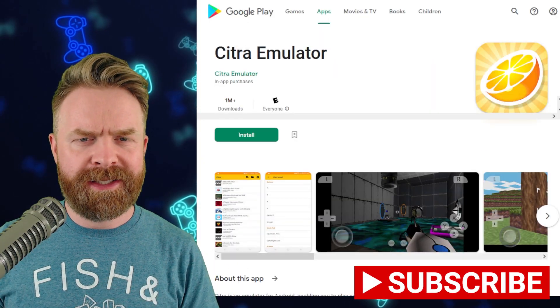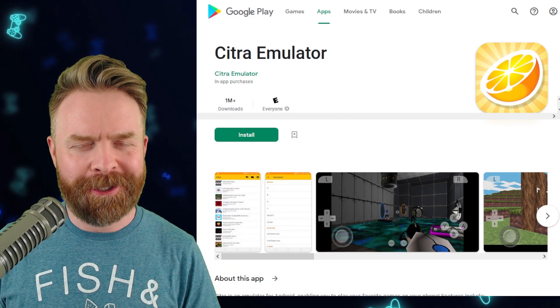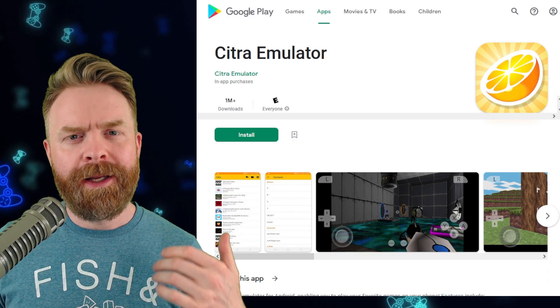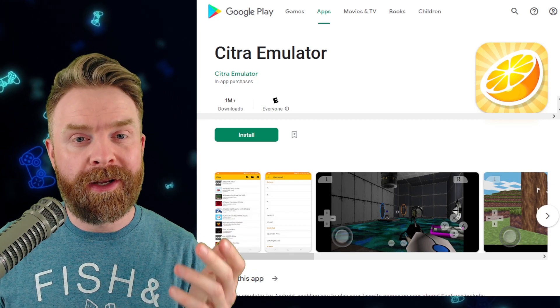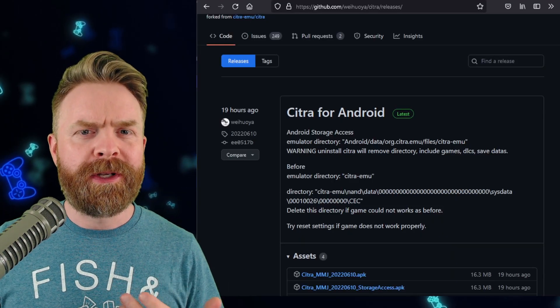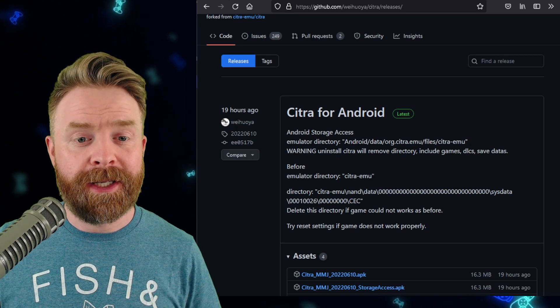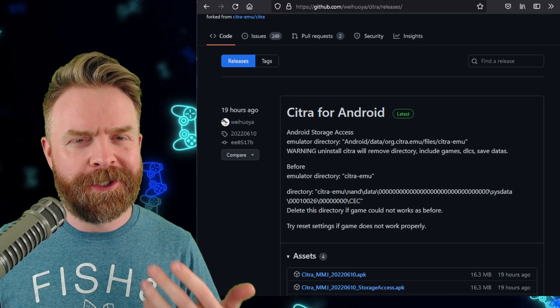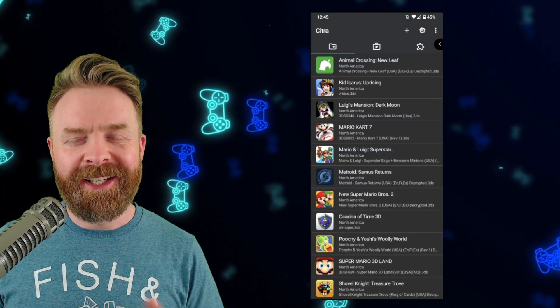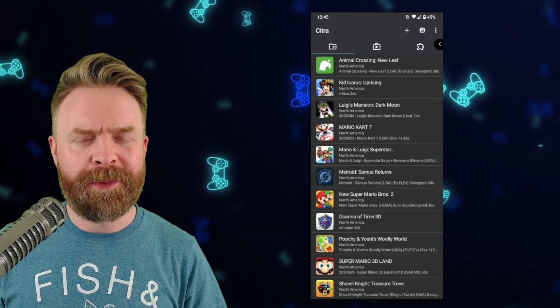Next up, we're talking about 3DS emulation on Android with Citra — just not the version on the Google Play Store. It's Citra MMJ, available on GitHub. Citra MMJ is a fork of Citra geared towards performance as opposed to emulation accuracy, and this new update introduces dark mode. Citra MMJ is 100% free and open source, and I'll drop a link in the description below.